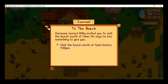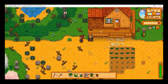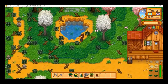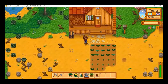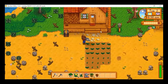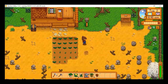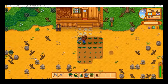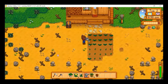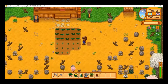Someone named Willy invited you to visit the beach south of town — he says he has something to give you. You'll definitely have to go check that out. But first, we're going to water our crops and refill our watering can.